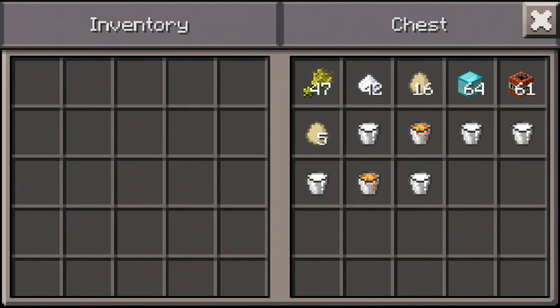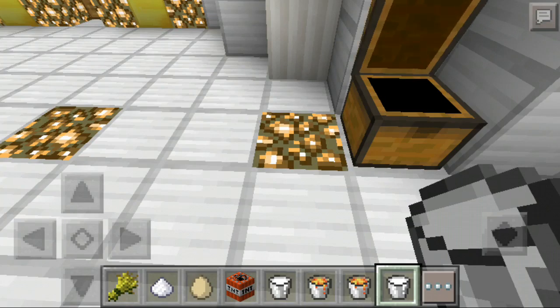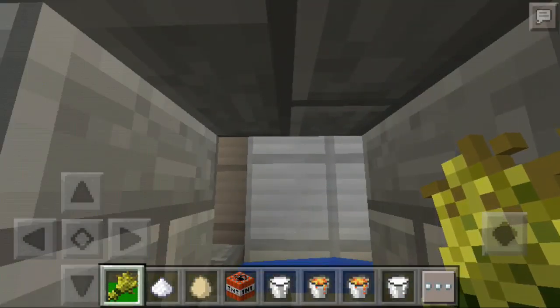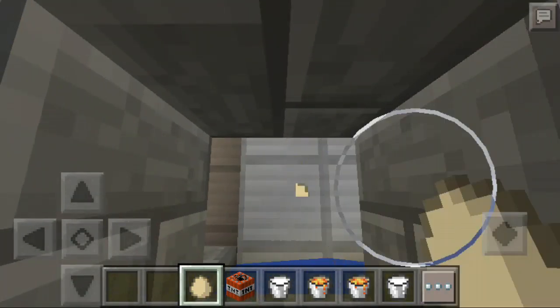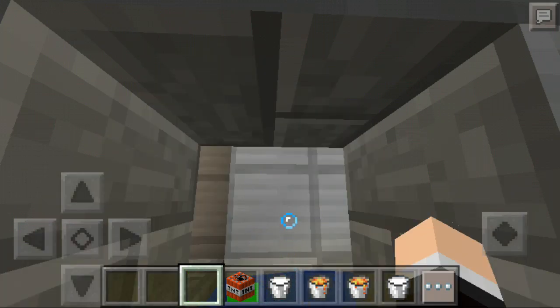So I'm gonna need — I'm not gonna be following the original recipe exactly. I'm gonna do 15 sugar, five eggs, two TNTs, and a lot of milk — so five milk buckets. I'm just gonna be putting the sugar in, and then two TNT.